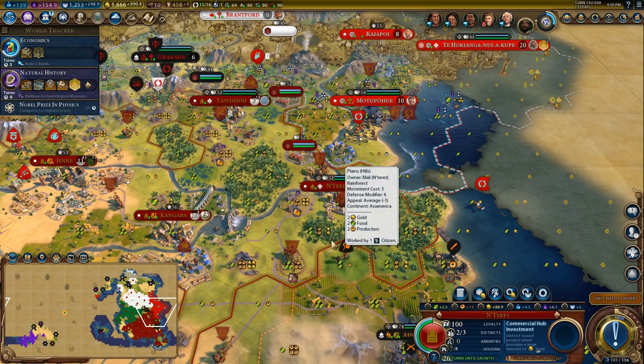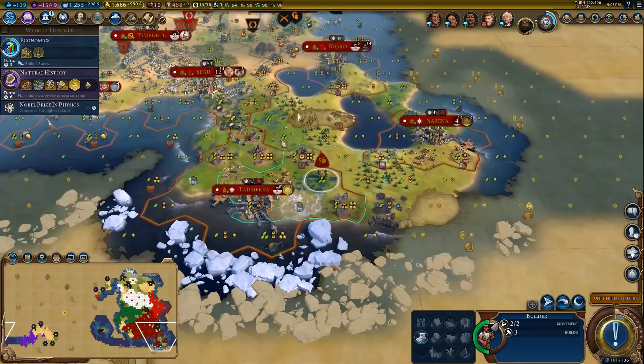Hey Spuddies, Potato McWhiskey here and welcome to Let's Play Civilization 6 as the Mali. Let's jump right back into where we were — I think we made the decision to go for a scientific victory and we had some plans about things that we wanted to buy.